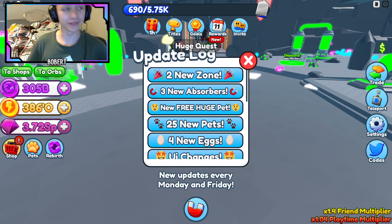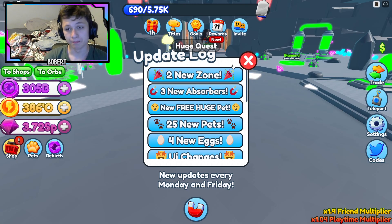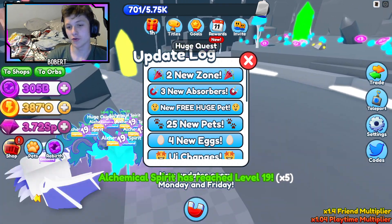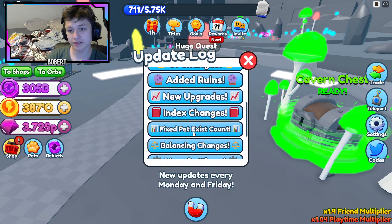Welcome back to another video! Today we are in Energy Simulator and there is a new update. As you can see, there are two new zones, three new exclusives, a new free huge pet, 25 new pets, four new eggs, UI changes, added runes, and new upgrades.